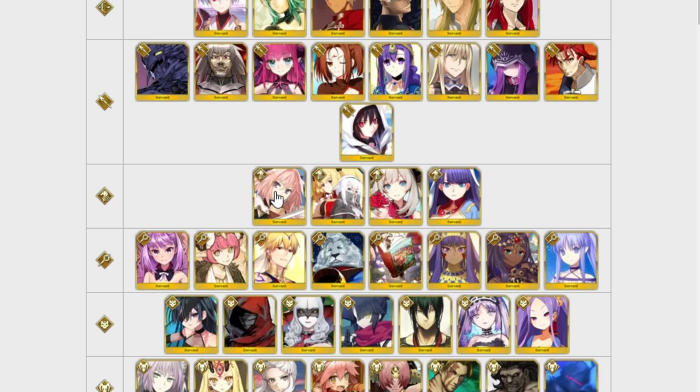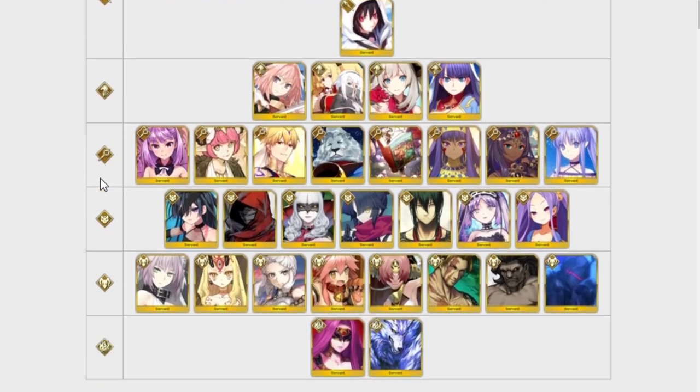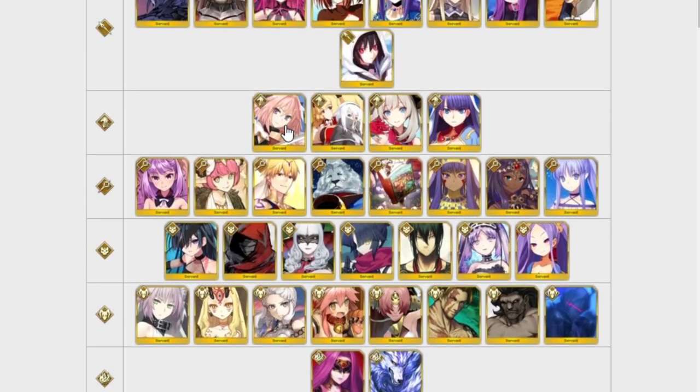For Riders, none of them are particularly standout, but Osakabehime is the only one who can kind of quick farm with Skadi. Even then it's kind of random at times. Out of all of them Osakabehime is the best one, so if you love her, get her.